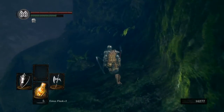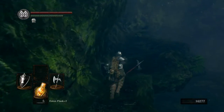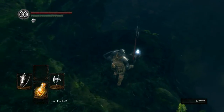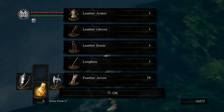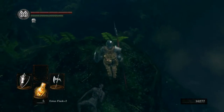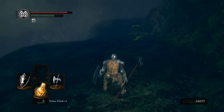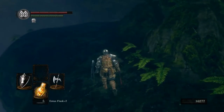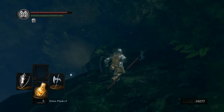If we head over here, we can find some more armor — the Leather Set as well as the Longbow. That's your standard archer armor. I do like it because it's nice lightweight armor that you can mix and match with pieces. Down there is our last major item of the area.